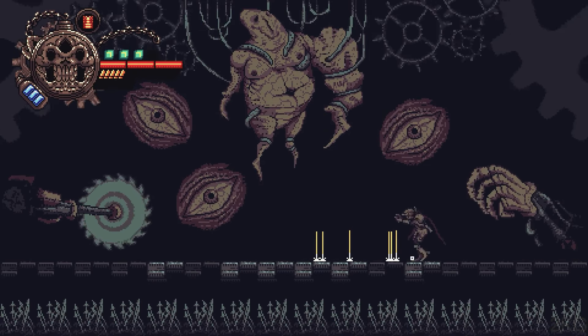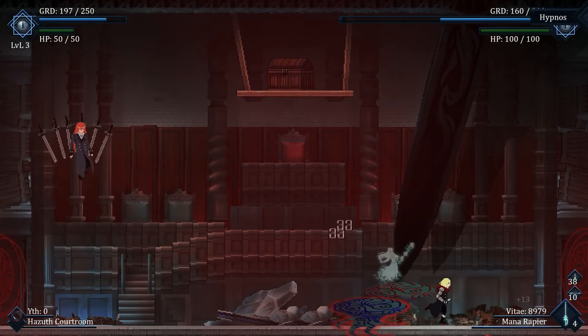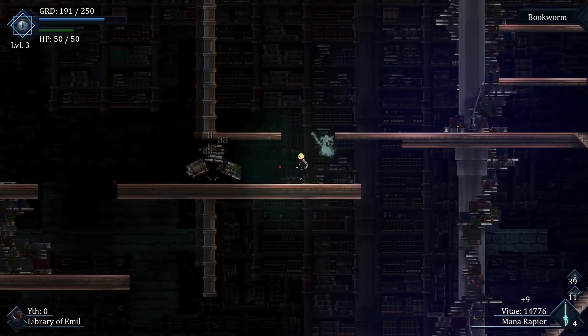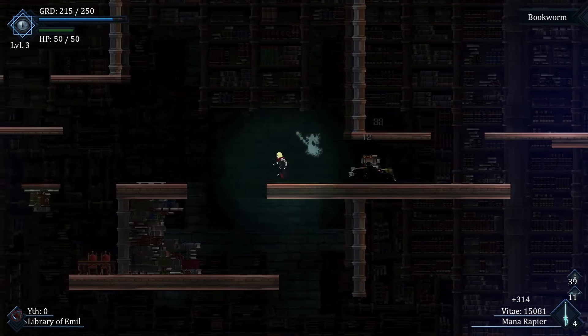Scott Fold Usurper is a captivating Metroidvania action RPG set in a monster-infested London, where you control a revived corpse aiming to stop an otherworldly Citadel's menace. With stunning retro-styled visuals and a Victorian-inspired art direction, the game offers a visually immersive experience. The sound design, featuring gothic music and atmospheric effects, perfectly complements the dark setting. The gameplay is challenging and rewarding, with a unique guard bar mechanic that adds depth to combat.